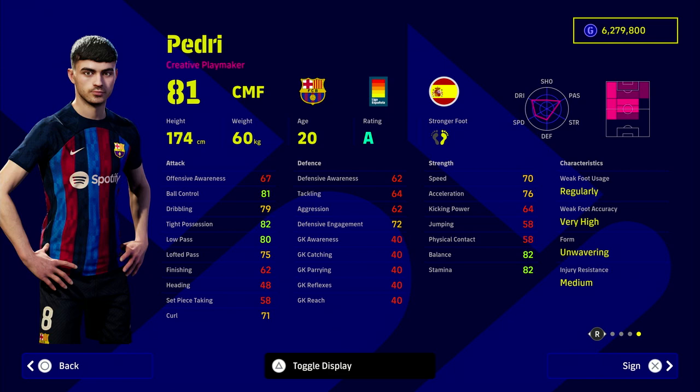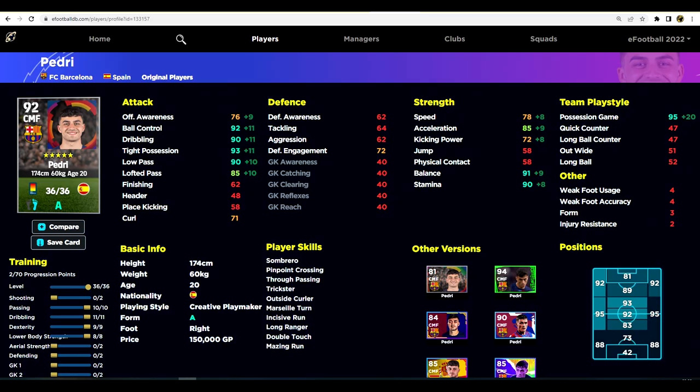Next up is Pedri. I personally think Pedri is the best CMF in the game overall. His defensive stats don't even come into it because he is able to win the ball back — he's just insane. He's on a rating boost playing well for Barcelona this season and he's one of the poster boys for the game as a youngster. He's down as a creative playmaker, has everything you could want, all the player skills, unwavering form, and he's only about 230,000 GP.